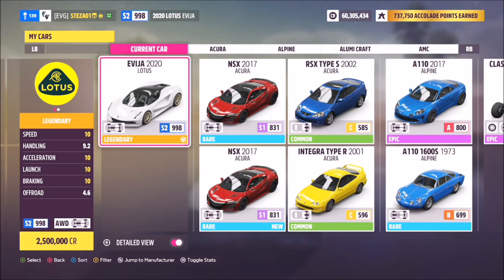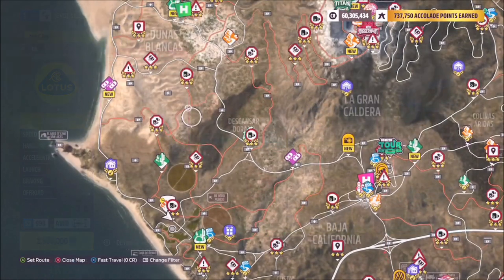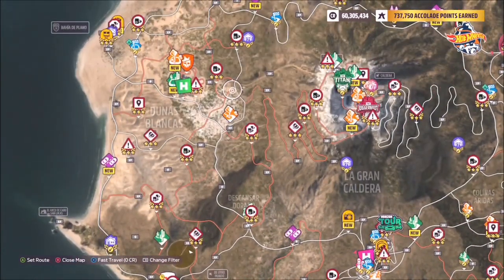The car you want to use is the 2020 Lotus Evija. It will set you back two and a half million credits from the auto show. You can probably pick one up in the auction house, and I believe it's also a prize in this week's Forzathon shop. You can also win it under one of the accolades, which I showed in the Forzathon video previously, so check that out if you want to know how to get it that way.